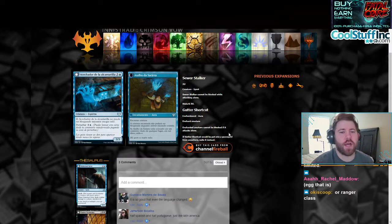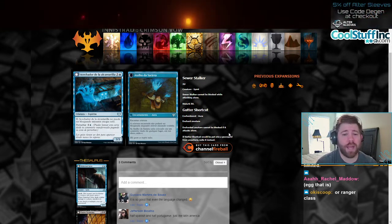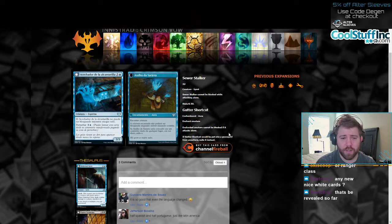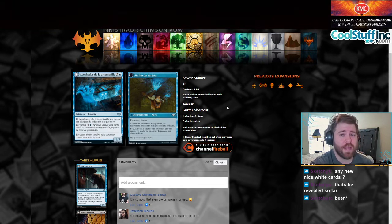Moving on to Sewer Stalker. It's a 3 and a blue for a spirit. It can't be blocked while attacking alone. 4 mana, 3/3, and it doesn't even have flying. It has Disturb for 3 and a blue, for Gutter Shortcut — an enchantment aura. When you enchant a creature, that creature cannot be blocked if it attacks alone. If Gutter Shortcut would be put into a graveyard from anywhere, exile it instead. So it's a 4-mana card that can't be blocked if it attacks alone, and if it dies, it attaches to another creature you control and that one also gets that ability. I don't think that's very good. Maybe there's a home for it in limited — making things unblockable is very important in limited. It's an uncommon, so it seems like something devised for that.